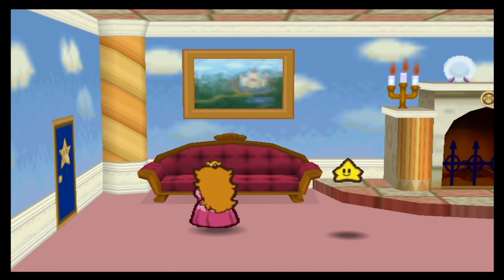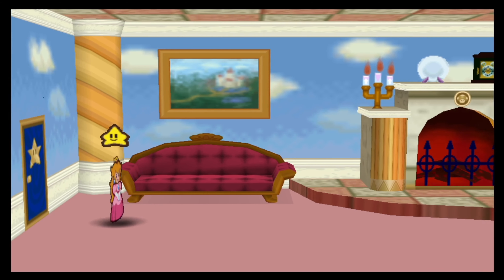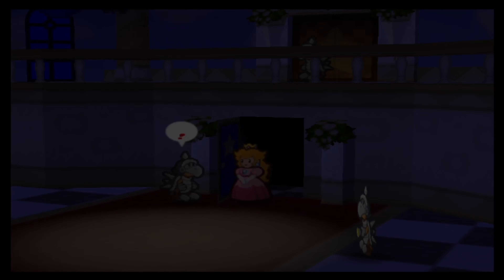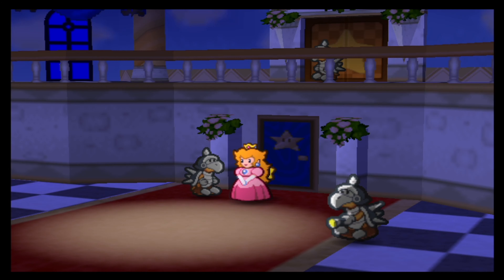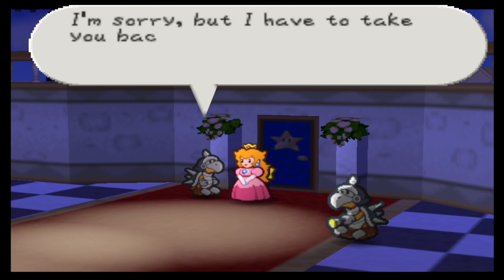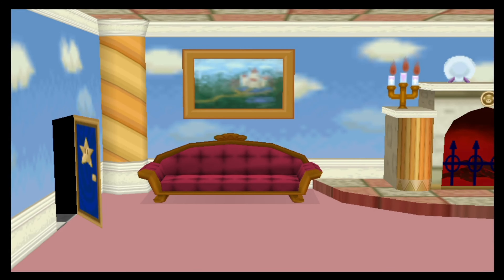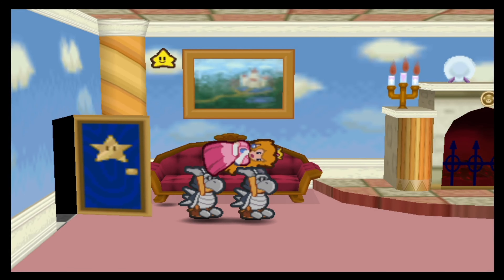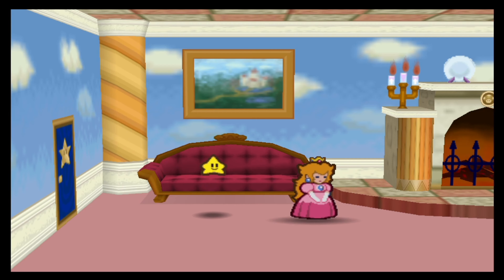Although we were already able to control her in Super Mario Bros 2, so I guess it is forgiven. You can also try to go out of the door, by the way, which is also funny. Princess Peach? You know you're not allowed to leave your room. I'm sorry, but I'll have to take you back. Yeah, if it only were that easy. Unfortunately, this is not the way out of here.